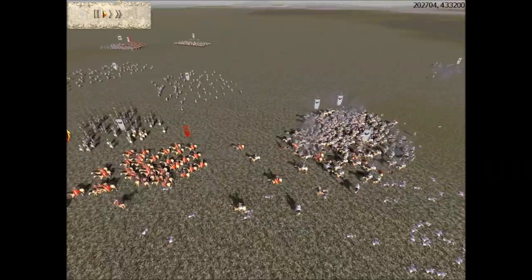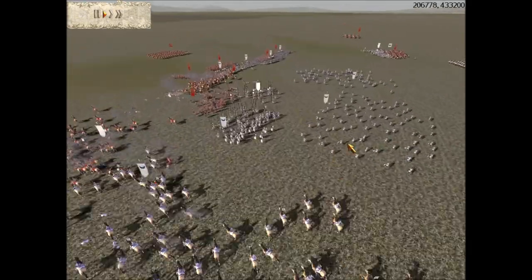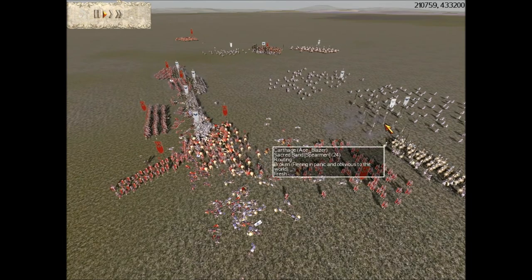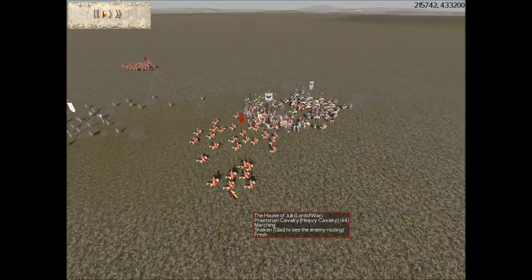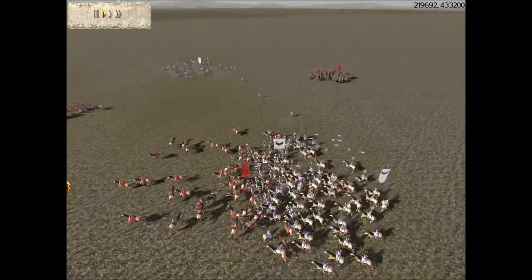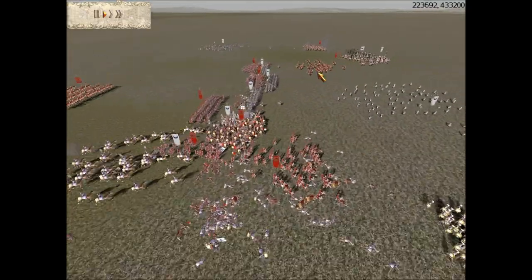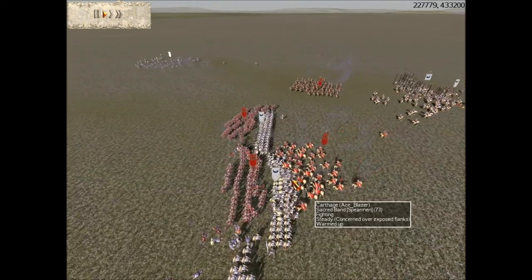He's sending the Praetorian Cavalry off by themselves and I'm ganging up on them with cavalry superiority. Unfortunately he hit my line while I was focusing on this fight with my general. The Praetorian Cavalry just ran right through my general's phalanx — they ran through my general, hit my line, and routed them.